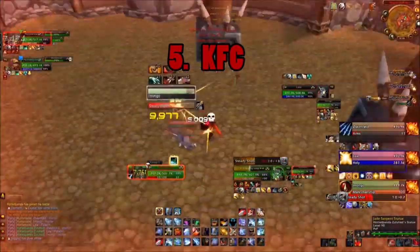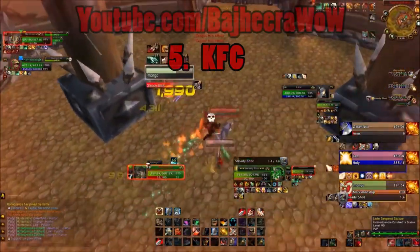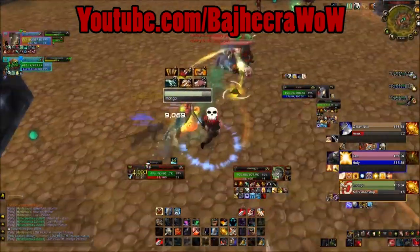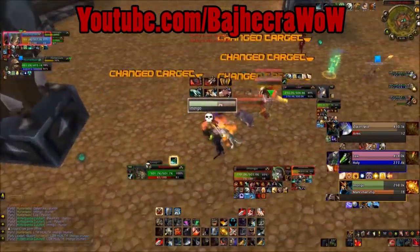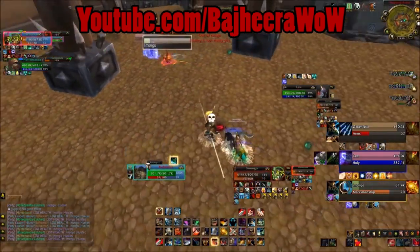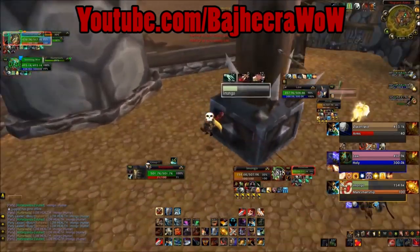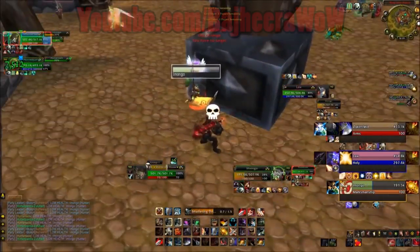Number 5 on my list is KFC. It's basically warrior hunter healer, more commonly a resto shaman. The reason why this is number 5 on my list is because of how much pressure this team brings to the table. Hunters do a decent amount of sustain damage, warriors do an awesome amount of sustain damage, and the CC chain that you get from a storm bolt into a trap is pretty amazing and it's all instant. So this comp is really easy to just pick up and learn and it's also a really good gateway comp for players to understand high level arena.